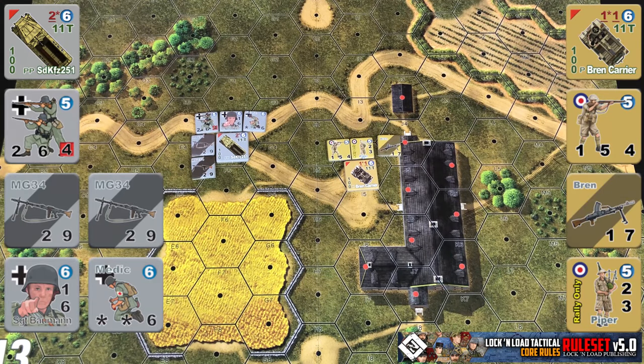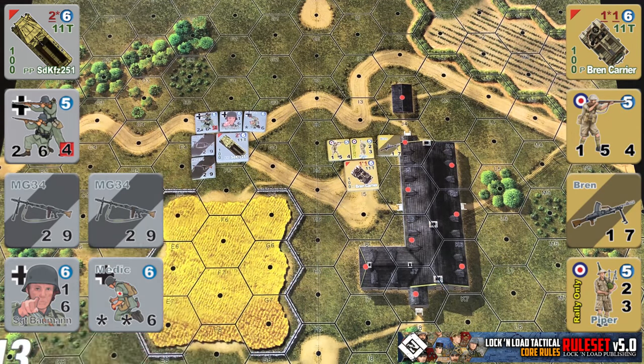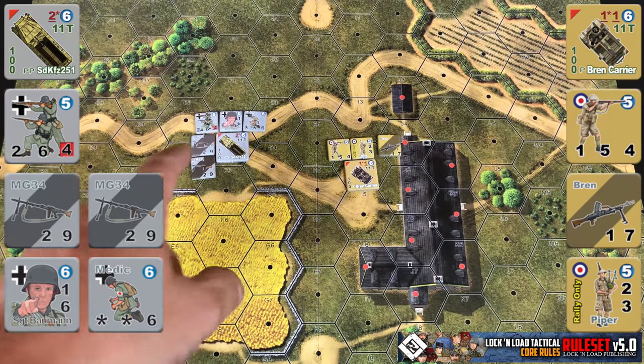A double P is going to be able to carry effectively double what a single P can carry — a full squad, two support weapons, and two single man counters. Non-machine gun weapon teams can't be passengers, so you can put a machine gun weapon team in place of a full squad.